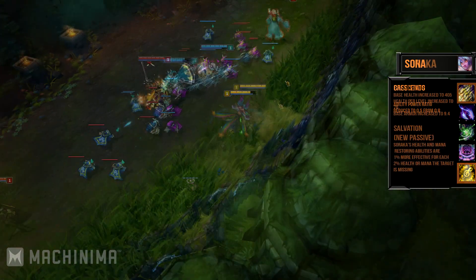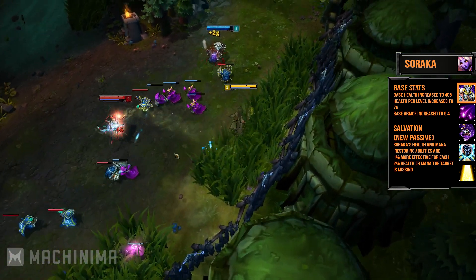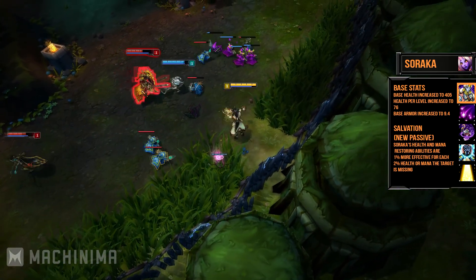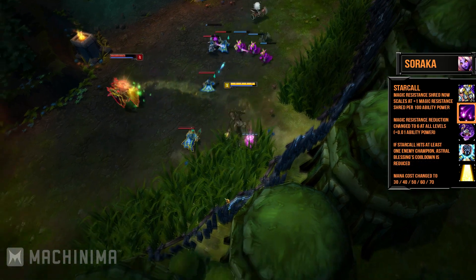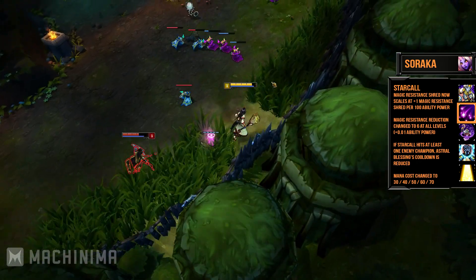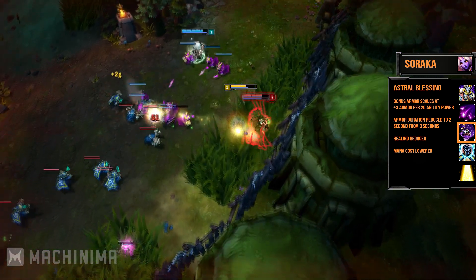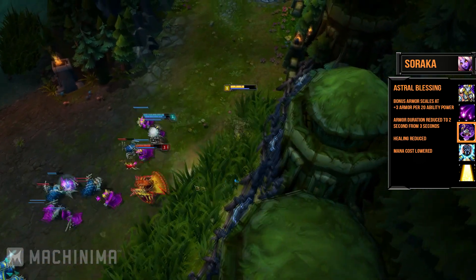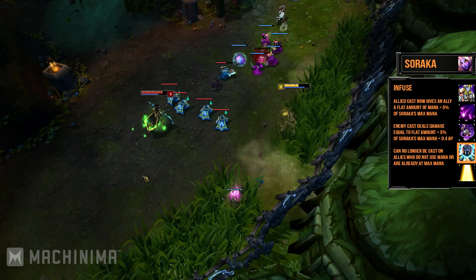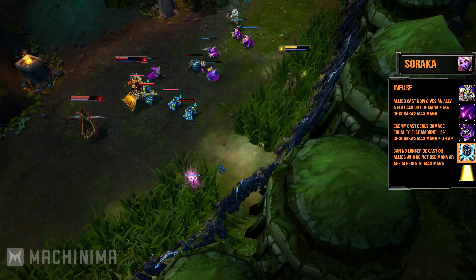One of the champions that has been changed the most this patch has got to be Soraka — even her base stats are better this time around. She has a new passive: her health and mana restoring abilities are 1% more effective for each 2% health or mana the target is missing. Starcall's magic resistance shred now scales off ability power, and if it hits at least one champion, Astral Blessing's cooldown is reduced. The bonus armor Astral Blessing grants now also scales off AP, but it lasts for a shorter period. Since you will now build some ability power, the base healing has been reduced. Infuse now donates 5% of Soraka's maximum mana, and when cast on an enemy, it now deals damage according to her max mana as well. Her ultimate now affects untargetable allies, though its healing effect has been reduced.